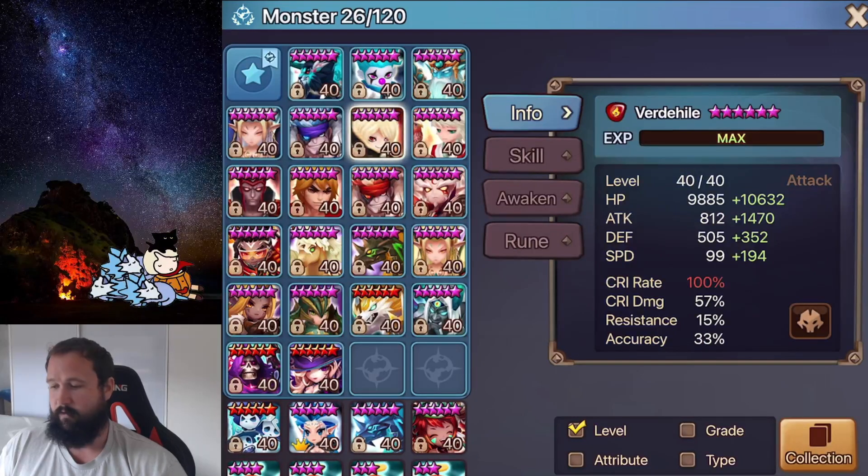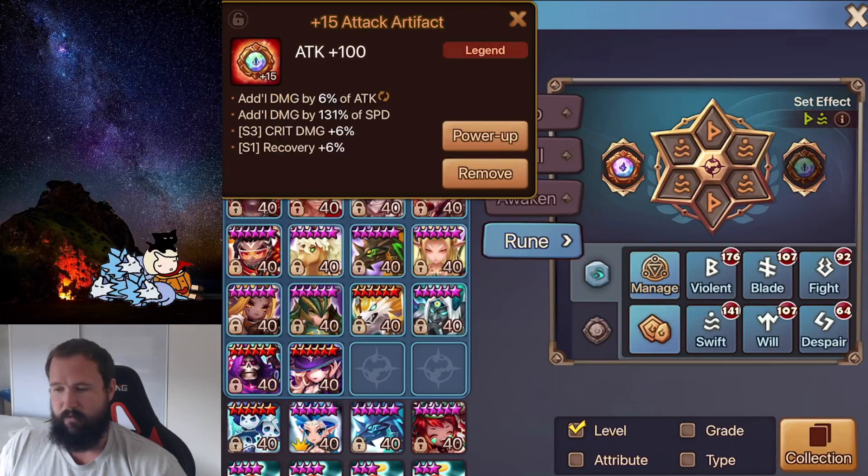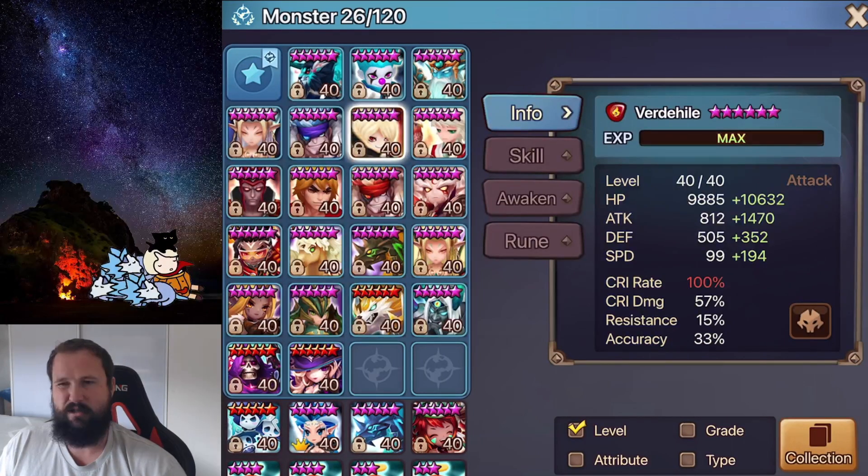Next we have Verd on a Swift Nemesis set. I've actually slowed him down — I was running him about 20 speed faster initially on a Swift Broken set, but I found it more beneficial to put the faster set on Chiwu when I'm really trying to go fast, getting extra value from Nemesis and just having more stats overall going a little bit slower. Most of the time when you're speed racing you're not wanting to bring Verd anyway — you'd usually take Ashir over him as your attack bar booster. He's on Speed, Crit Rate and Attack with additional damage on both sides and reasonably high attack to deal with Douglas.